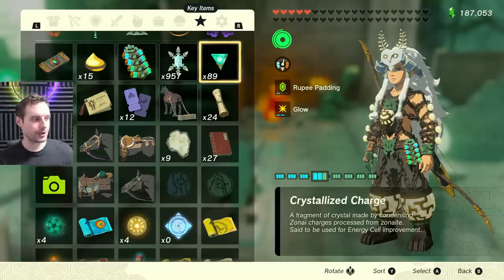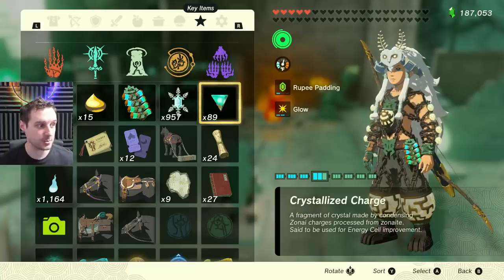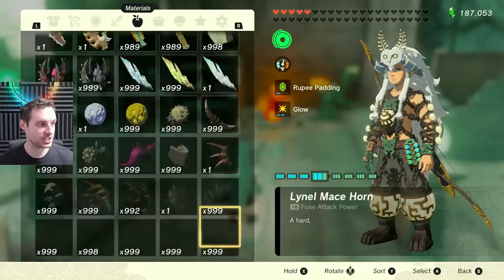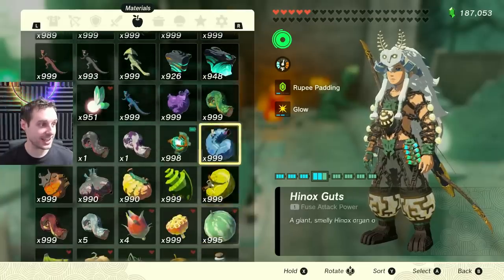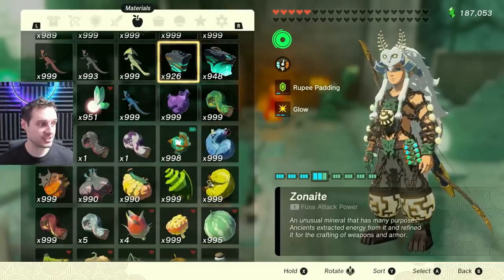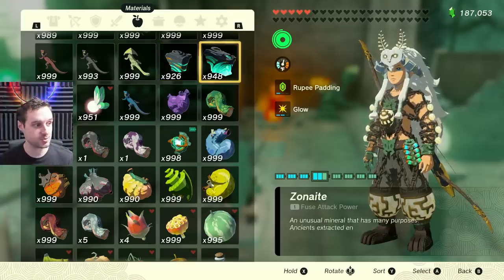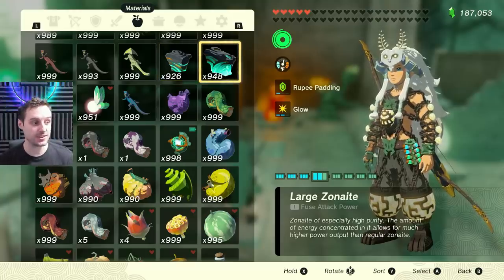The sad part is that the crystallized charges are key items — they cannot be duped like we've been doing in the last couple of videos. However, you will be able to buy them using Zonai materials, which we can collect and dupe. That's going to be the small zonite and the large zonite. You're going to get loads of these as you play, but you only need one to start duplicating.